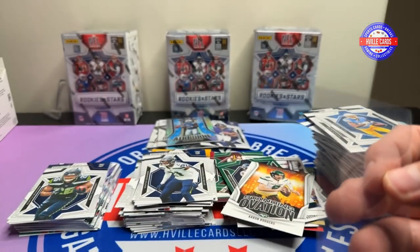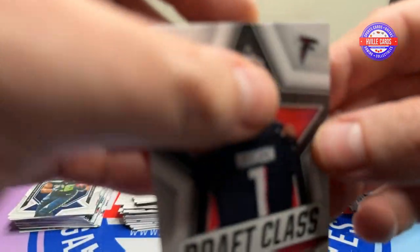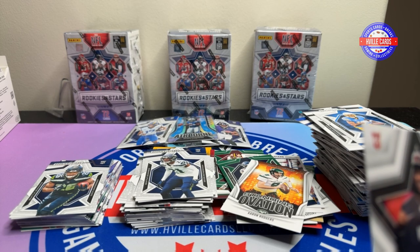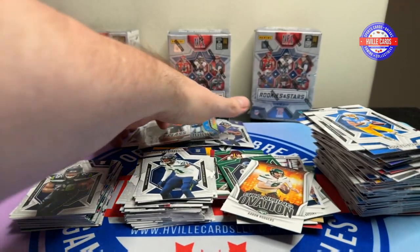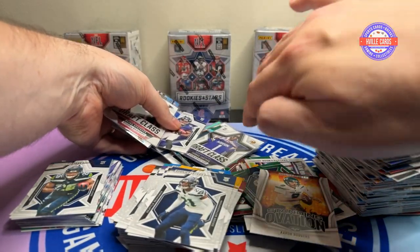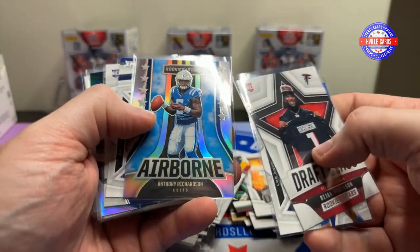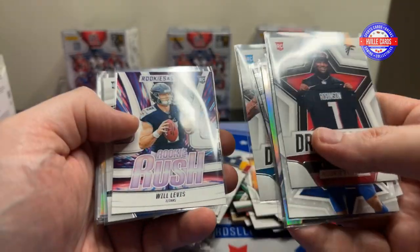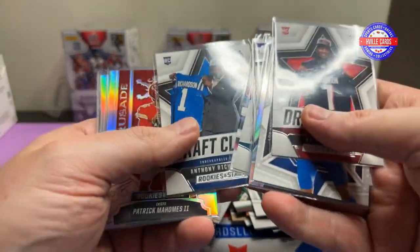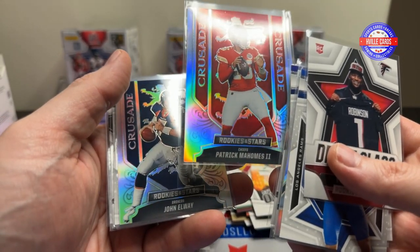So we didn't pull a CJ Stroud of any kind. We didn't pull a Pandora — that's a little disappointing. But here's what we did get: that's real nice, that's real nice. I love my Bryce. Will Levis, another AR. So we got three different ARs. I bet that Patty Mahomes right here is going to be nice — watch it be worth like a buck, but who knows.